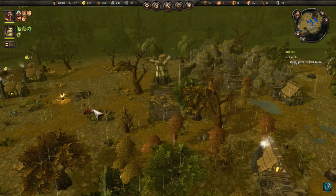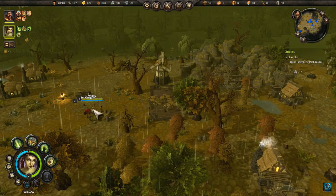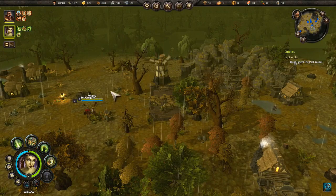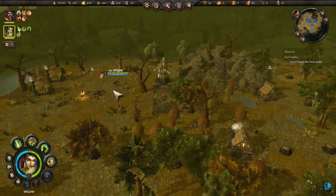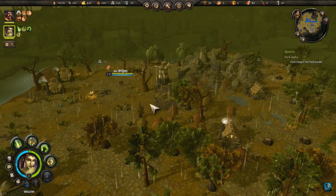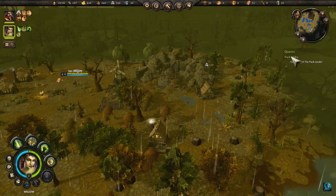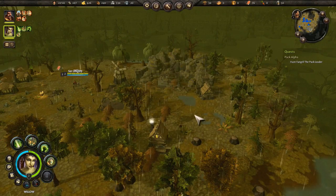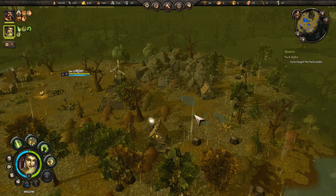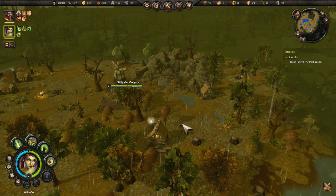Okay, willow, you normally have a lot to say for yourself. As you command. I don't want them strayed too far — looks like it's dangerous out there. We do have a quest to do: hunt the fang wolf pack leader. Our town is under attack.